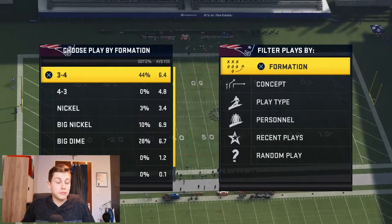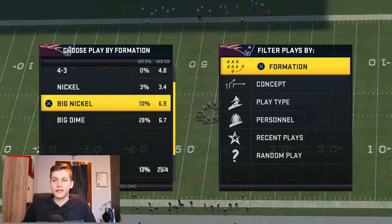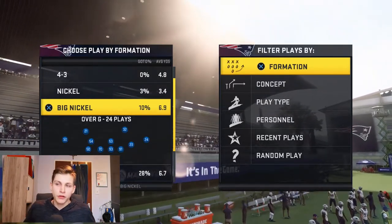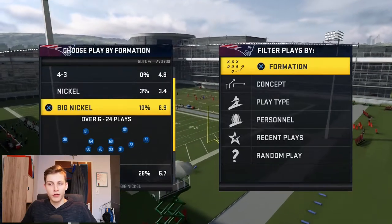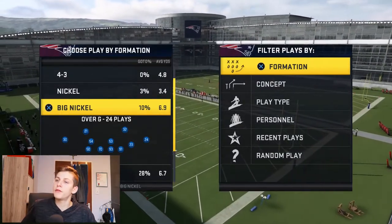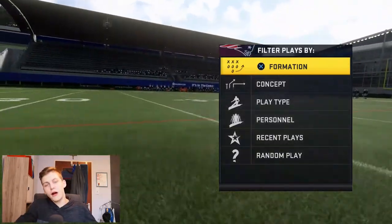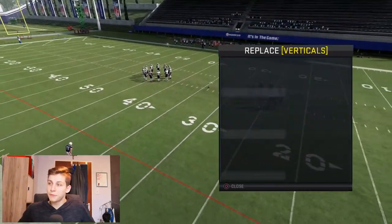First off, we're going to start with pass protection - how to block certain blitzes. There are a couple of blitzes that are more common than others. We're going to go through some of the most popular blitzes in the game: one out of three-four bear, one out of big diamond for six, and one out of big nickel. The blitz out of three-four bear that I'm going to be covering is pinch buckle. It's a pretty common blitz amongst weekend league players, and a lot of people like to spam this, so it's important to know how to pick it up.